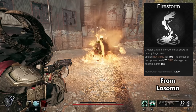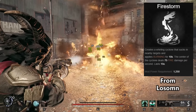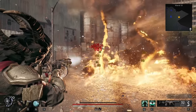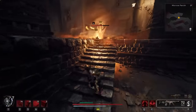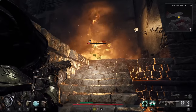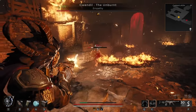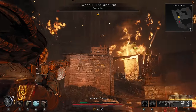Firestorm creates a whirlwind cyclone that sucks in nearby targets and applies burning. The center of the cyclone also deals damage over its active duration. This can be found in Losomn from the Red Prince boss fight, as he tends to use it on you. It's awesome — you can suck in a large group of enemies and burn them instantly. The center of the funnel also has great DPS in boss fights and quickly applies burning, making it an option you need to be thinking about. Plus, throw in the cool factor and it's a must-use. It's definitely one of the most epic looking mods in Remnant 2, being able to reach higher flying enemies as well. Firestorm will keep enemies off of you, last a long time, and deal excellent DPS.